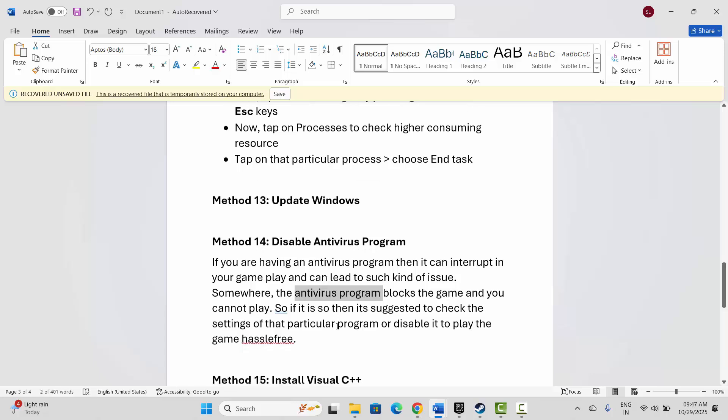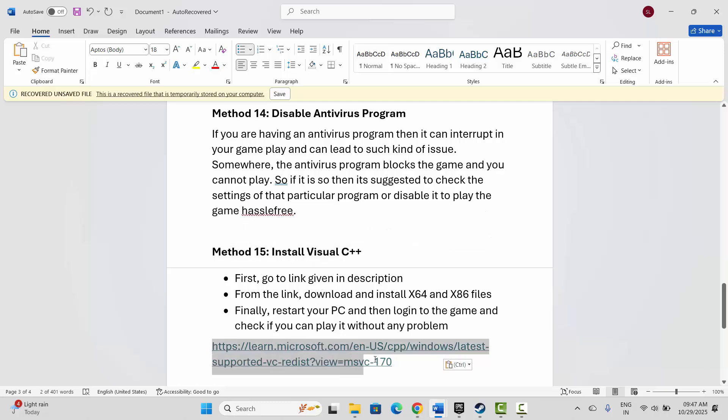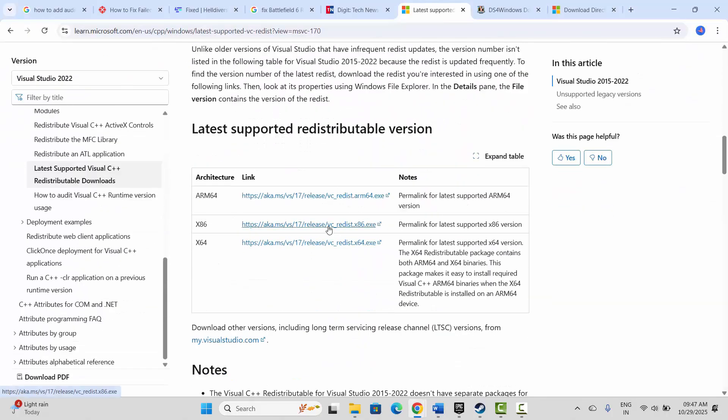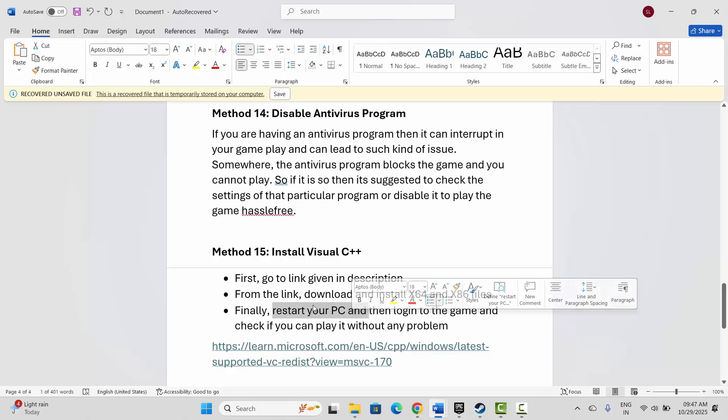The next solution is to install Visual C++ files. A link has already been provided in the description — copy and paste it in your browser. After the website opens, scroll down and download the Visual C++ files. After downloading, install them, restart your PC, then log into the game and check if you can play it.